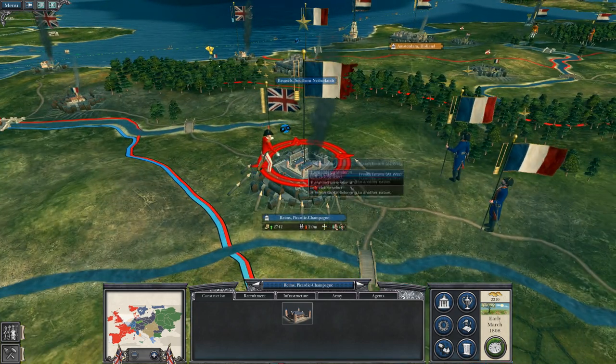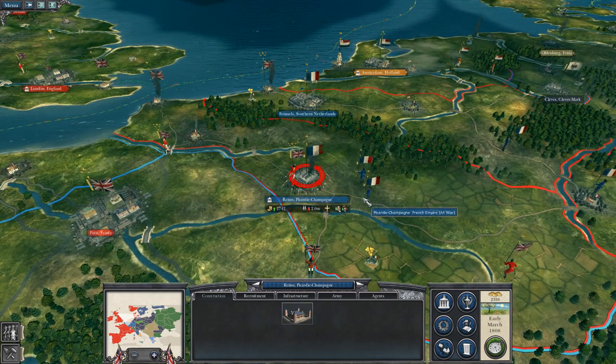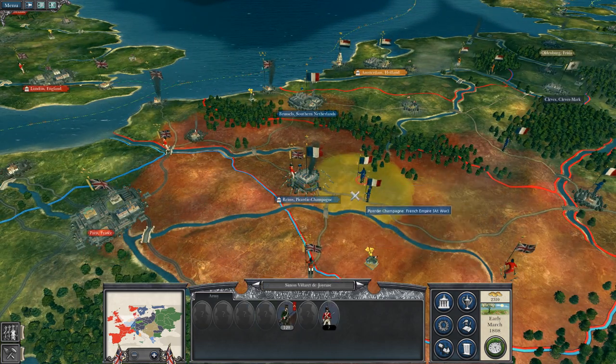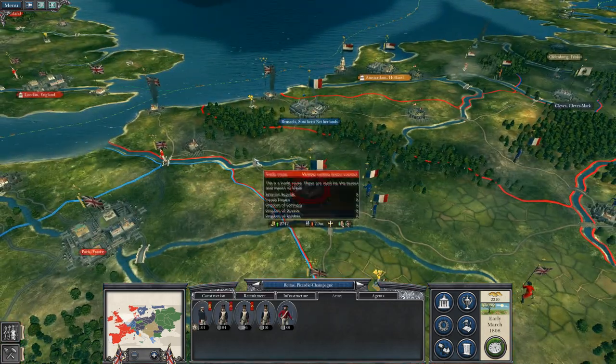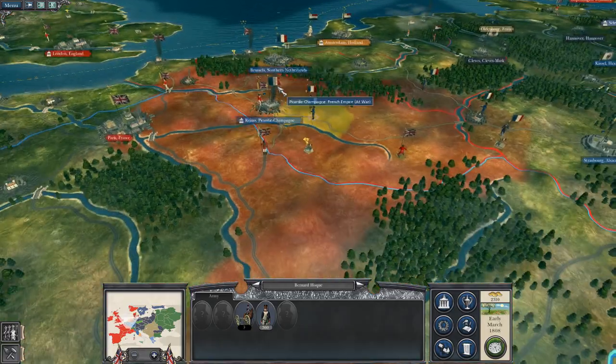So last time, we had a sally from the forces of Reims to push out and hit Sir John Moore. We managed to repel them back into their city. I think we are going to attack them and we will draw in both these reinforcement forces, which should not be any trouble.